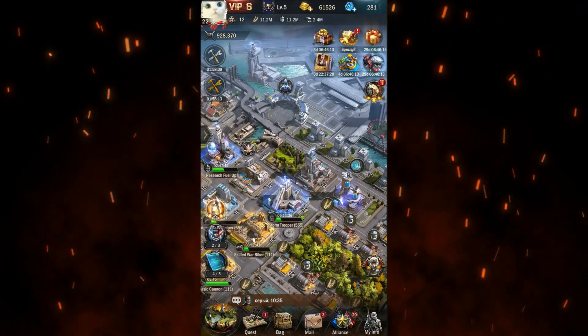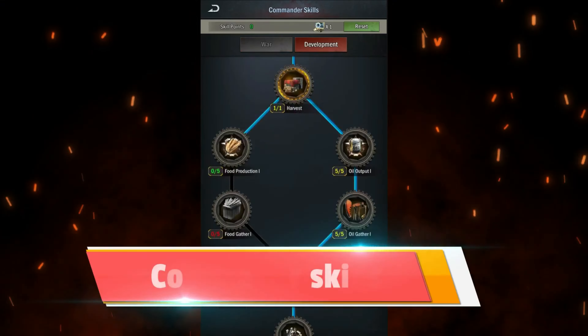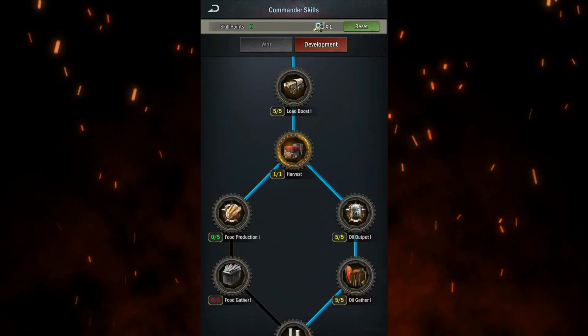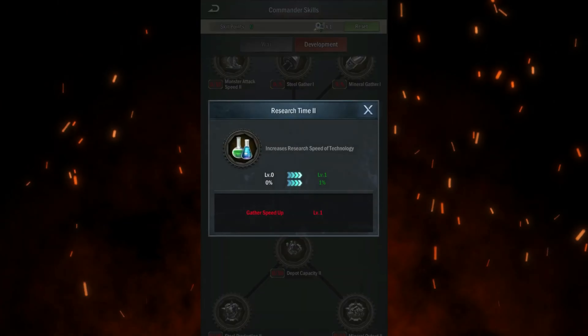There are other ways to achieve time reductions as well. One is through commander skills. Early on, you should invest in the development skills, which offer reductions in both construction and research times. For example, you can start by unlocking reductions for research and construction, and later on you can get an additional 10% research reduction.